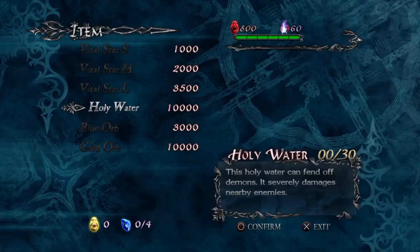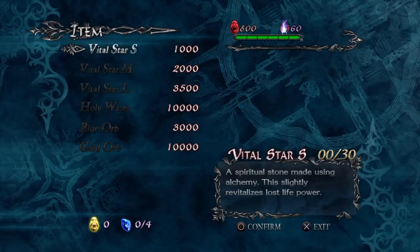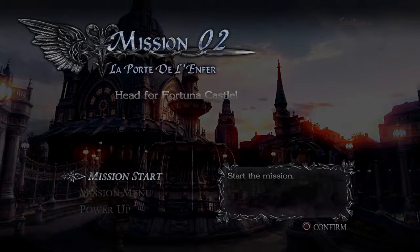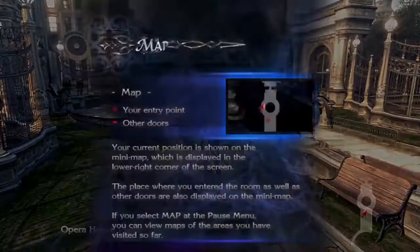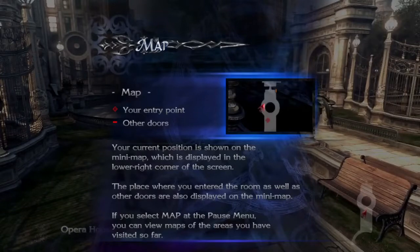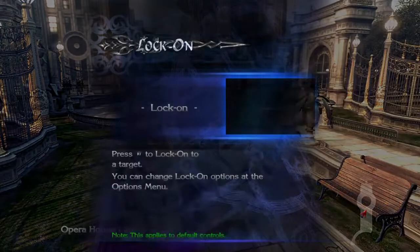Blue Orbs are still available in the shop, but you can only buy six of them. After that you're not allowed to buy any more — you need to complete all the secret missions and find all the Blue Orb Fragments to maximize your health. But as I said, I'm not going to do that because some of them are a real pain in the ass. This is just an A to B playthrough, folks.